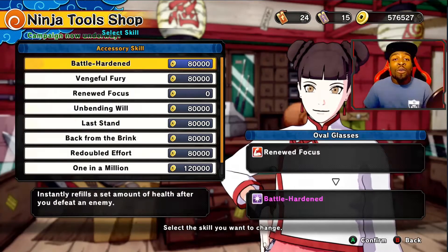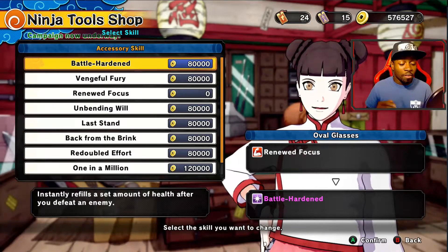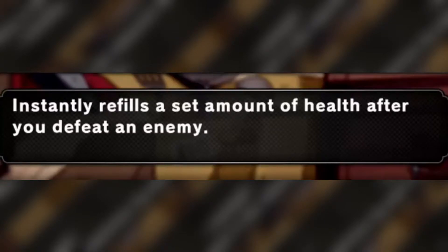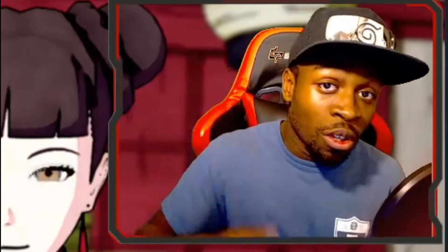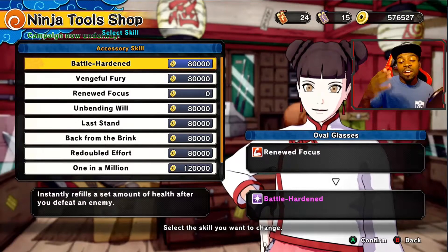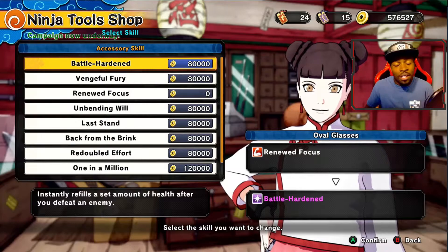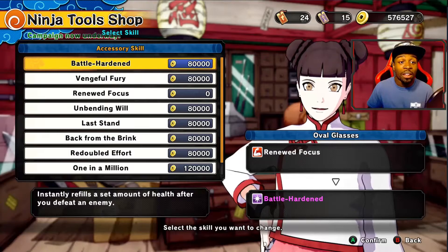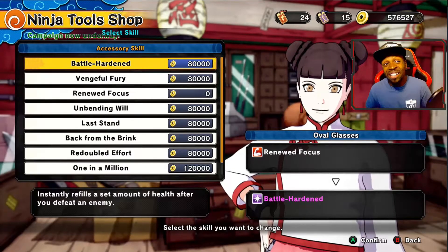Let's go into the accessories. For the accessories we have Battle Harden. Every person I come across that uses Shinobi Boost, I have not seen one that did not run Battle Harden. It instantly refills a set amount of health after you defeat an enemy. Really nice for the attack class because there's not a lot of things they can use to heal themselves. It's also super effective for the healer and support class. Being able to knock somebody out and get some health back is a pretty good trade-off, and for the attack class who's always on the front line, it's very rewarding.